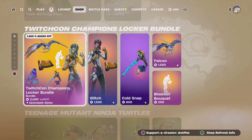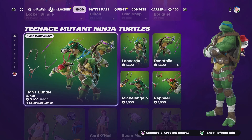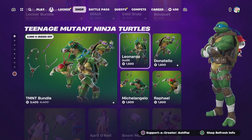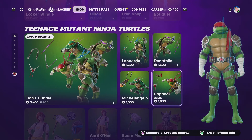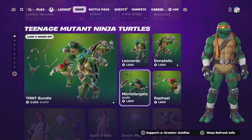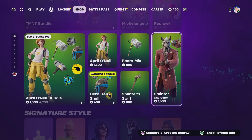So we've got those there, we've got the Avatar stuff here. TwitchCon is still there. We've got the Teenage Mutant Ninja Turtle stuff back — I love that. Leonardo, Donatello, Raphael and Michelangelo. You'll love to see it! We've got the April O'Neil bundle there with Splinter over there as well.